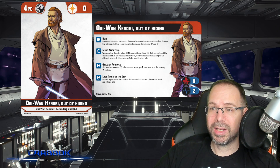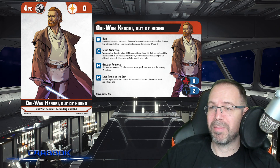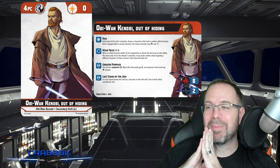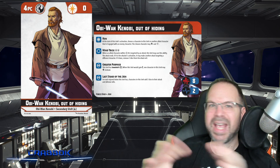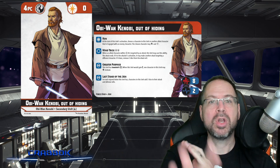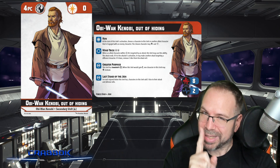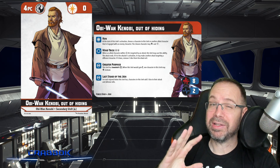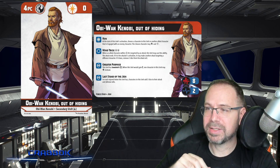He's got Mind Trick — a nice reactive ability. It costs two Force to use. When an allied character within three is targeted by an attack, this unit may use this ability and the attack just ends. But if it's the attacker's activation, they may make another attack targeting a different character — with two dice removed from the attack roll.